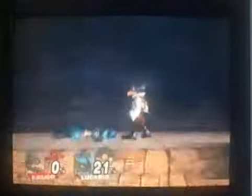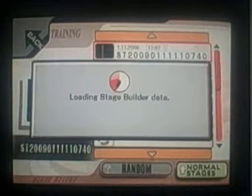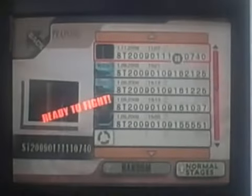So now same with Fox. You have to choose Fox, and then go to the same custom stage, and then just put all the requirements the same.